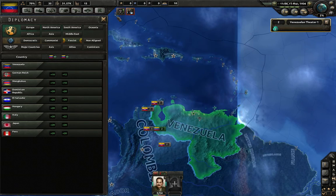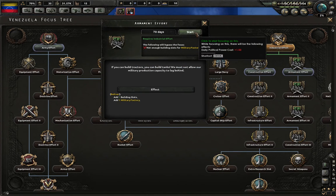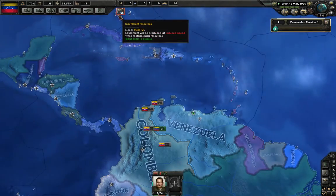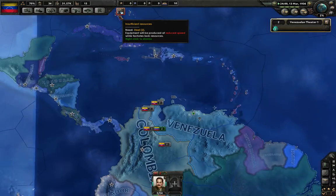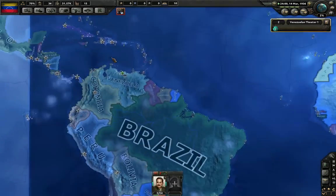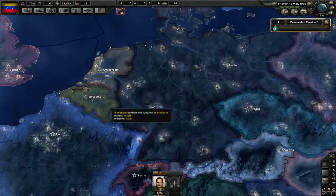We are going to be doing armament effort, because we need military factories. That's what we need right now. So right now we're just growing Venezuela a little bit more, as they have re-occupied the Rhineland, which is over here.